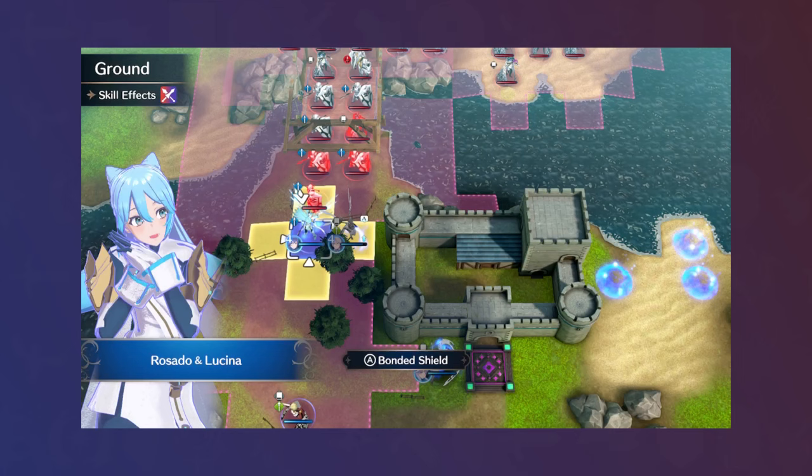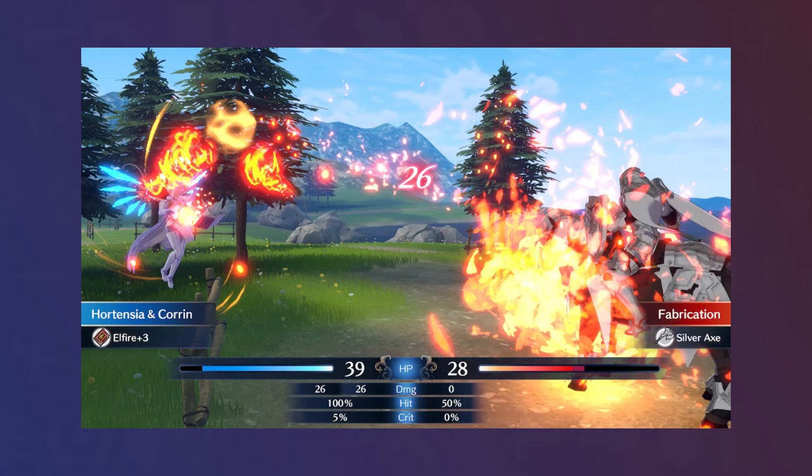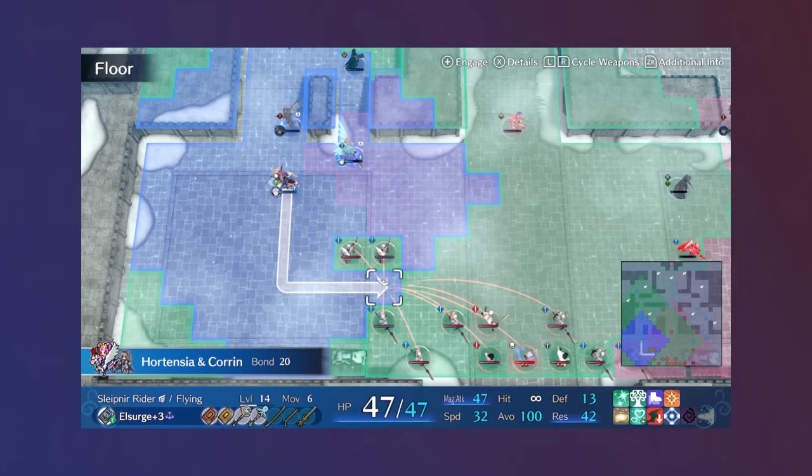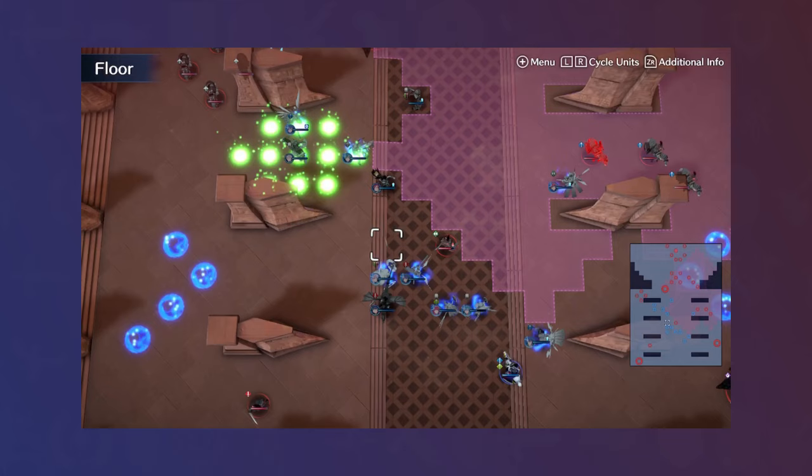For the Sigurd paralogue, I held back Hortensia in the beginning, but I had her up front when it came time to fight Sigurd, sweeping the Generals and Great Knights, when players would typically just kill Sigurd to end the map. For the Micaiah paralogue, I had Hortensia bust out the L-Surge again, sweeping the enemies to the west of Micaiah, with the Paladins and assorted infantry units being locked to 1 range.